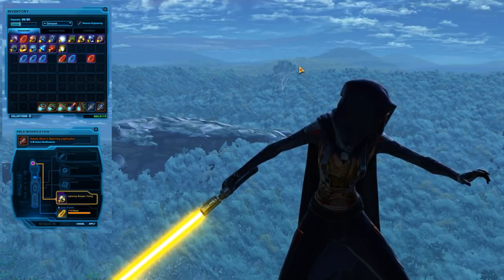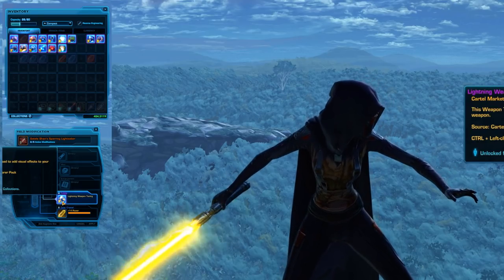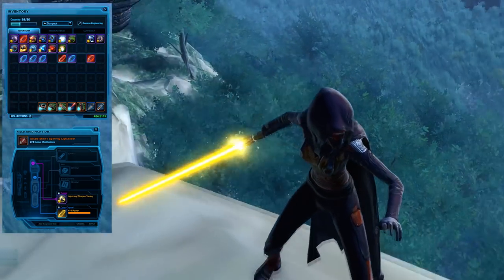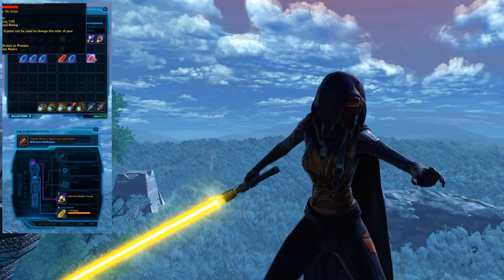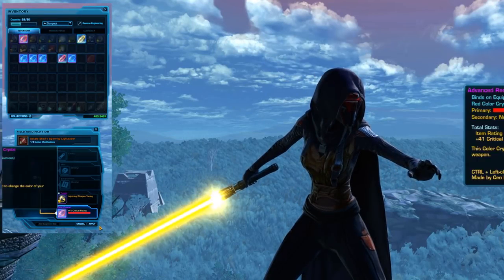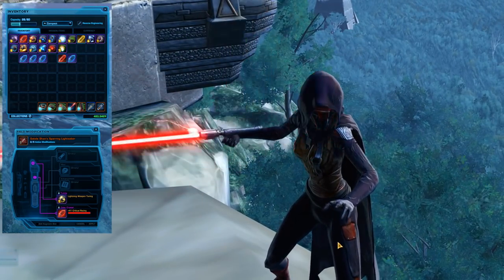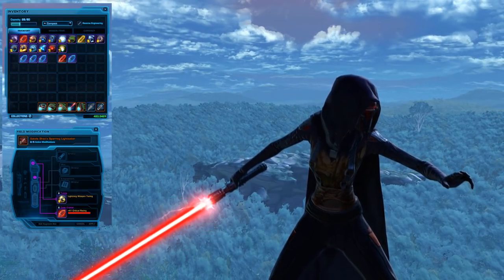This is the Lightning Weapon Tuning. I think this might have been the first one introduced — it is from the Plunderer Pack. As you can see, it's making lightning crackle from my lightsaber hilt, and it does change color with the crystal. This would look awesome with a purple lightsaber to go with a Sith Inquisitor's purple lightning, though it actually goes well with really any color.